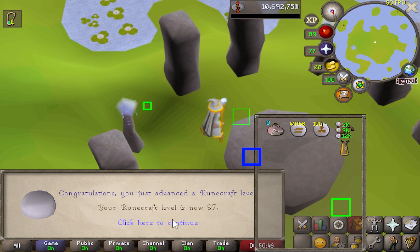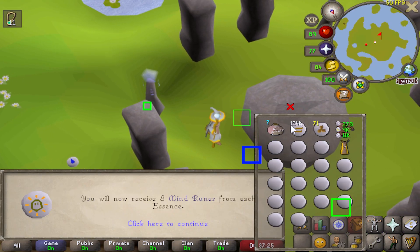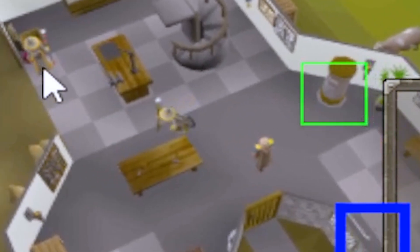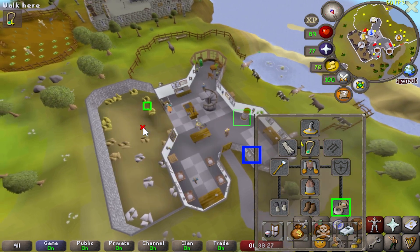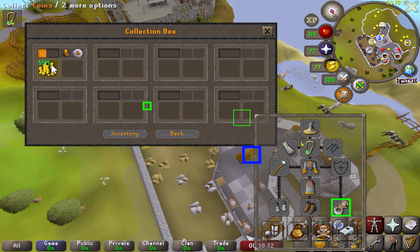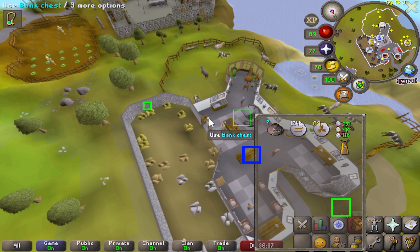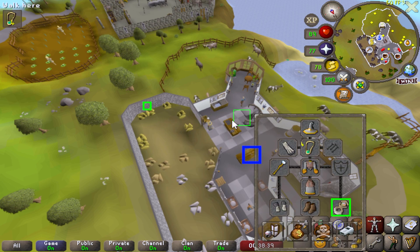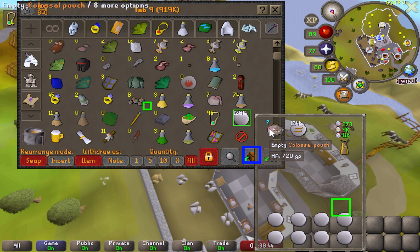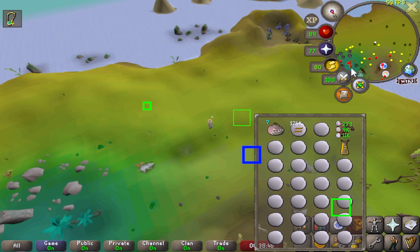97 runecrafting and there is 98 runecrafting, which means we can now make 8 mind runes at a time - huge moment. I'll just quickly update on the mud runes: we've sold 558k which is 55 mil worth. They're about 85 GP at the moment and I've still got them listed at 100 GP each, so that'll probably be the most we get, which is 55 mil - not too shabby at all.